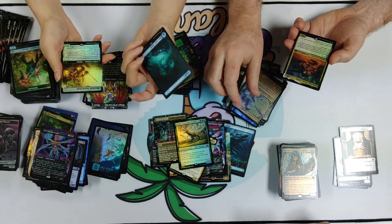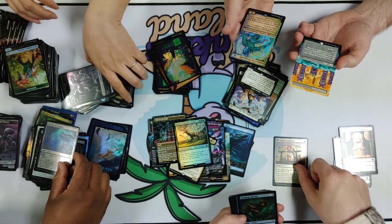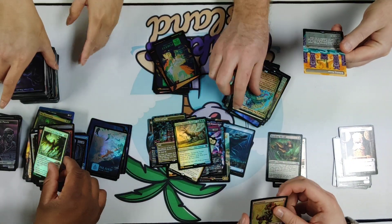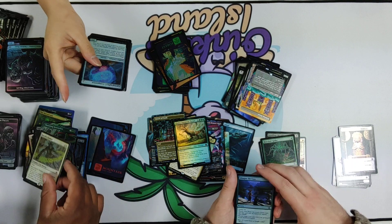We have so many more gifts to go through — can't be the last one. That's the Merfolk Commander from the Precons. If you haven't picked up a Precon, go down to your local game shop.